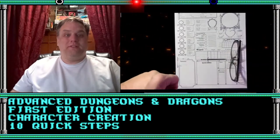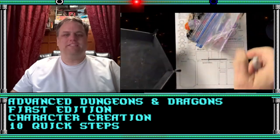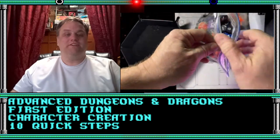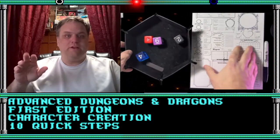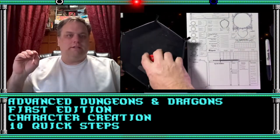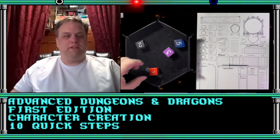Hey, how's it going? Welcome back to another episode of Craft D&D. Today we're going to be talking about the Advanced Dungeons & Dragons 1st Edition Character Creation — 10 quick easy steps. I know I had a previous video that was quite long, but this is going to be just a quick, short, let's do it right now type of video.